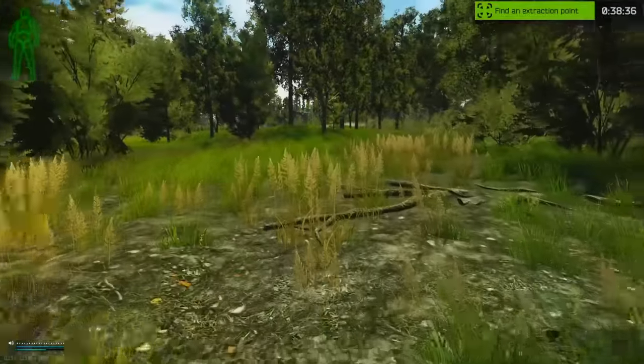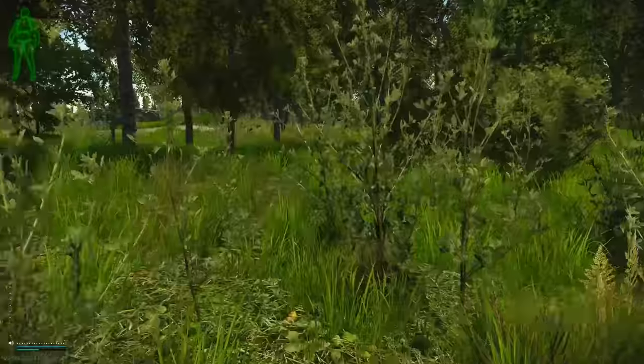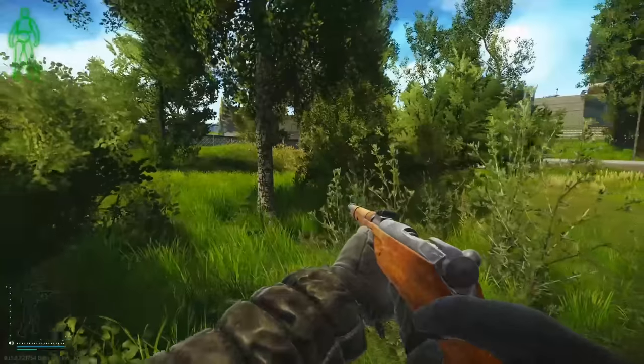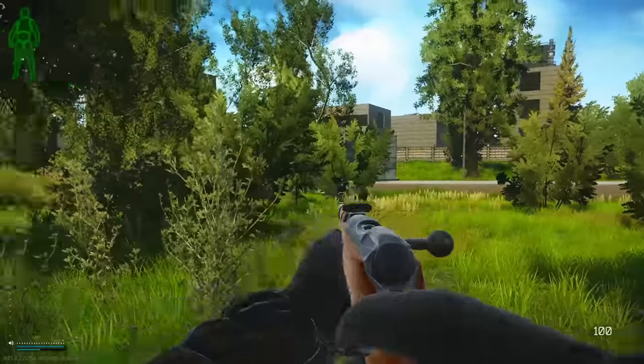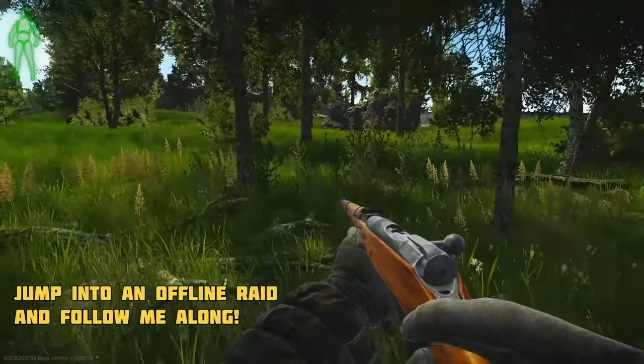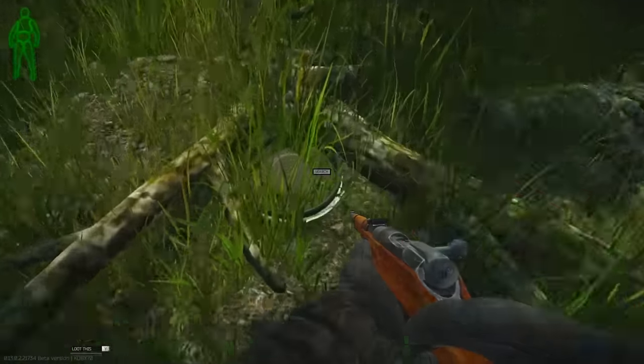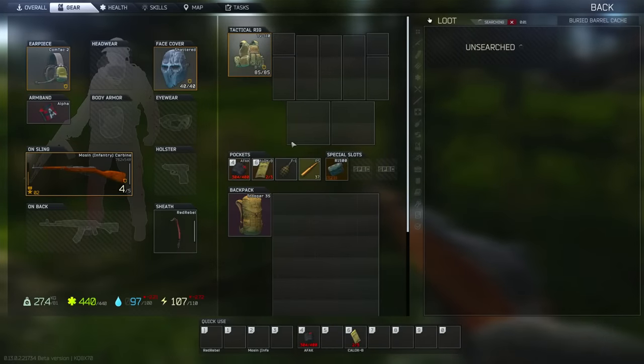Hello my friends, welcome to another video. This time we're doing stashes on Woods. Extremely underrated, no one ever loots these stashes. So the very first one - I spawned at the UN roadblock, had to run a couple of meters to get here, but the very first one is at the bushes here. There's a bunch of branches on the ground, and right in between here you get the first stash.